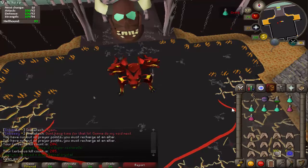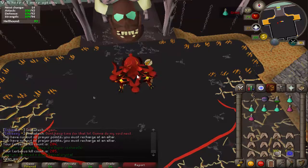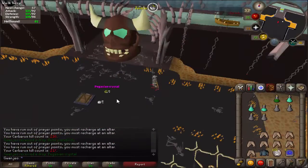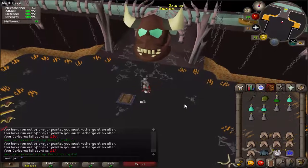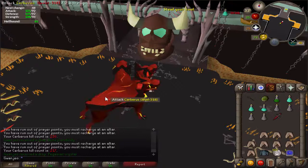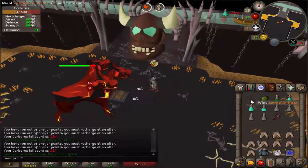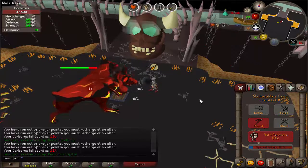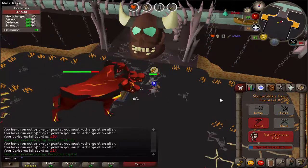Cerberus kill number 200 — anything nice? Another crystal — eternal, that's still pretty good, about 3 mil or so. Shame it's not primordial but I'll take that. Now I'm a little bit salty — Pegasian crystal. That's my fourth crystal in just over 200 kills, so I'm getting lucky to hit the rare drop table, but I'd prefer something worth 25 mil over something worth 100k.